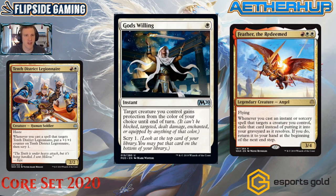The next card is God's Willing — one white for an instant. Target creature you control gains protection from a color of your choice until end of turn, then scry one. It's really hard to put into words how much more powerful giving a creature protection from a color of your choice is compared to giving it indestructible. The current instant in the Feather deck gives indestructible, which doesn't save it from exile and doesn't make it unblockable.